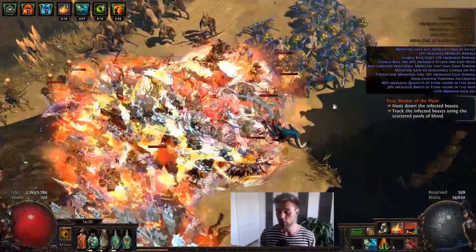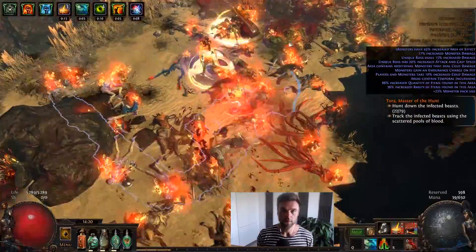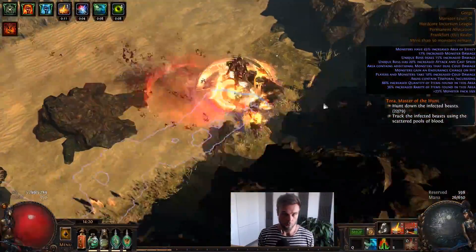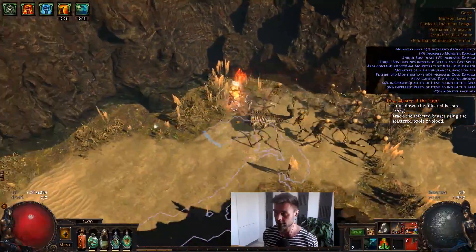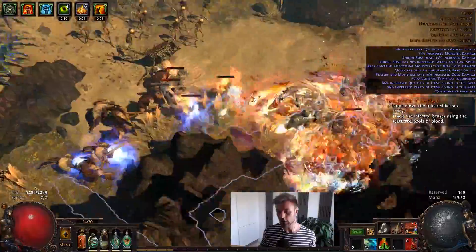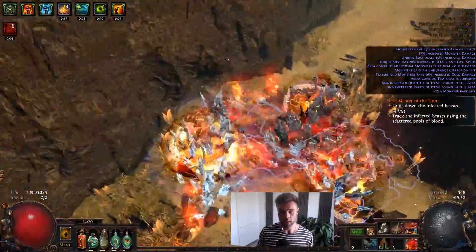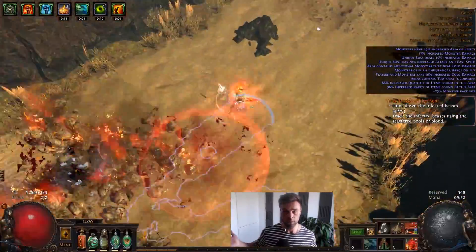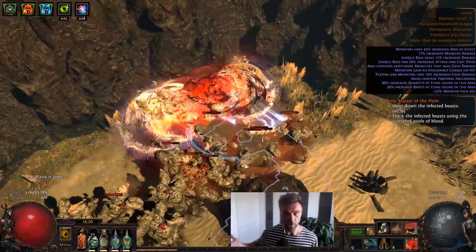What's up guys, Lifting here. In this video I'm going to show you my Vaal Earthquake concept demonstration, and I'm using those words intentionally — this is not a build, at least not yet, because I'm still experimenting with it. I'm still trying to see what the optimal way of going about it is, but I do believe I've managed to find a pretty cool way of running permanent Vaal Earthquake — or 'permanence in quotation marks', let's put it like that.